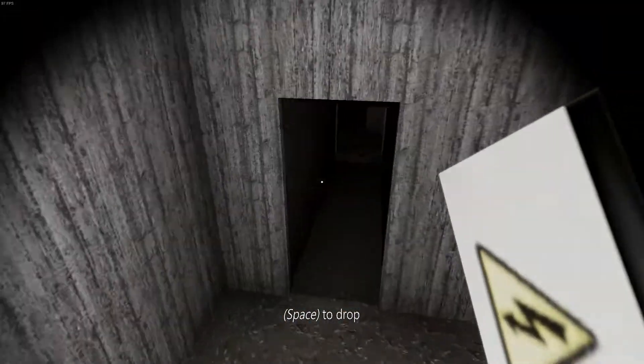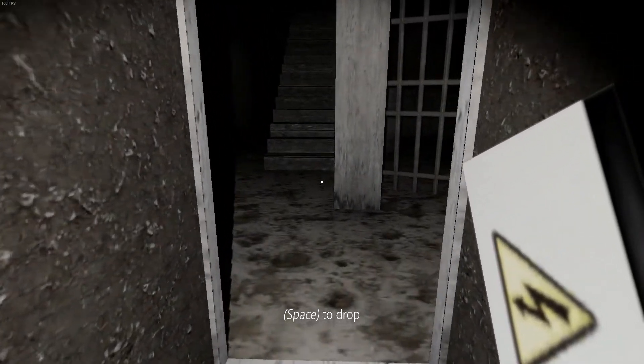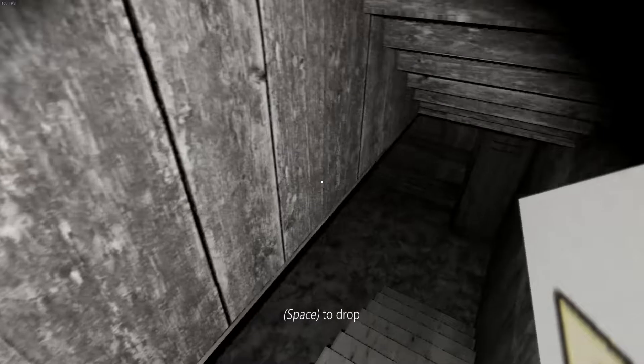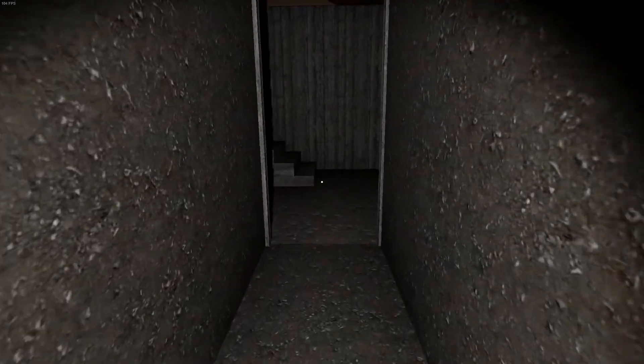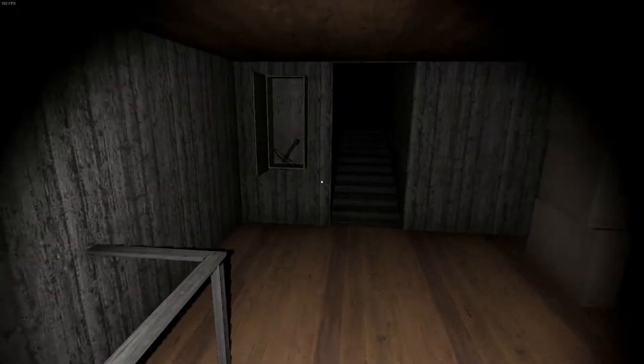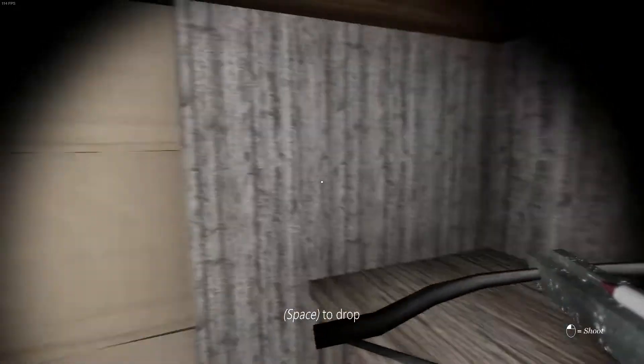Let's move it down the stairs. I'll close the door on the spider to not get attacked. I'm going inside the spider attic. Let's go get the crossbow and tranquilizer dart. There's a piece of painting we don't need.